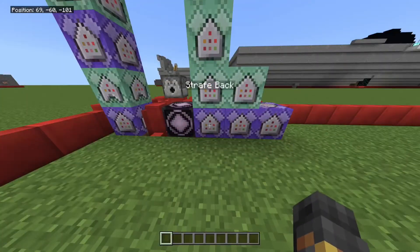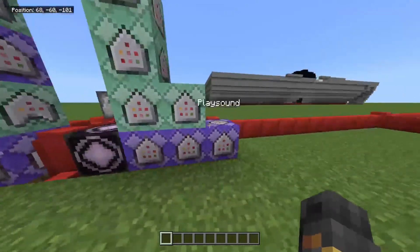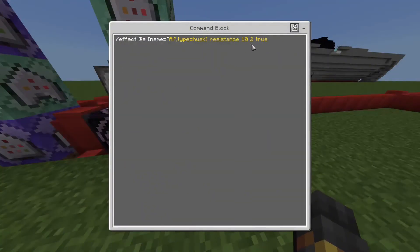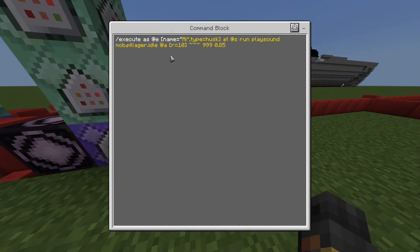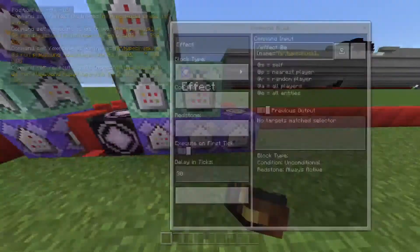Now for the effects — you want those on a 30 tick delay. I gave mine resistance because my bots don't have a helmet so they're a bit weaker. I also gave them speed to make them resemble a player moving quicker. Then for the sound, I have a pillager noise play around the AI every once in a while, on a 120 tick delay, to make it seem more lifelike.